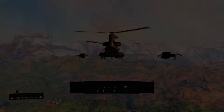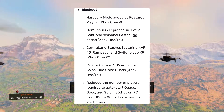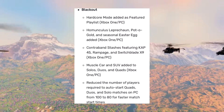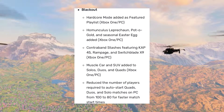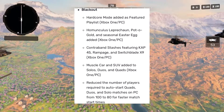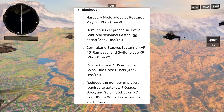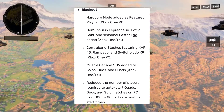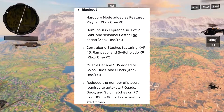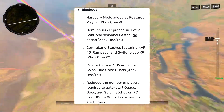Moving into Blackout, Hardcore Mode has been added to the featured playlist on Xbox One and PC. So again, we are getting the rest of the updates that PS4 received a week early. The Homunculus Leprechaun, Pot of Gold, and seasonal easter egg have also been added for Xbox One and PC.